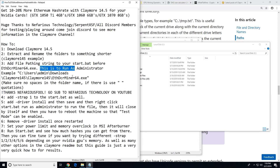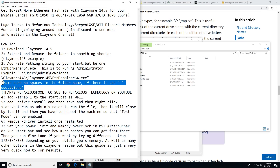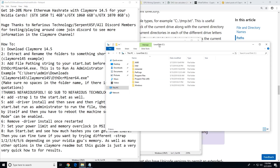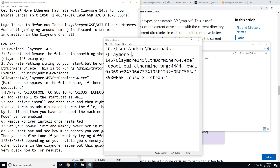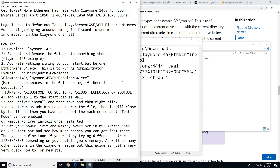Once that's done, run it as administrator. Make sure there are no spaces in the folder name. If there are spaces, use quotation marks at the very beginning of the C and at the end of the .exe. Thanks to Nefarious for that helpful info.